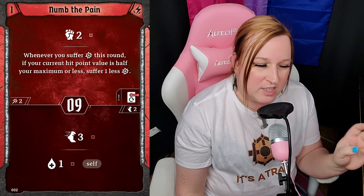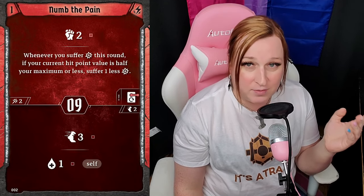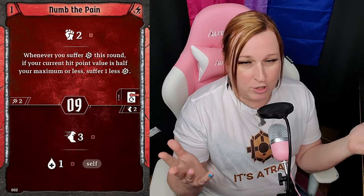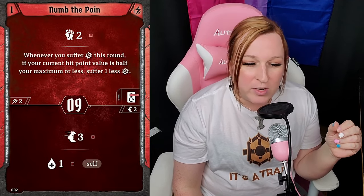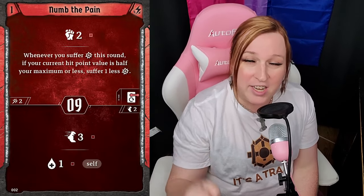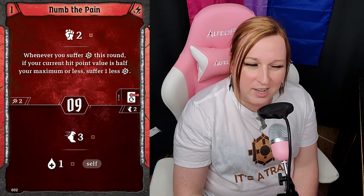Numb the Pain — initiative nine, good. Heal move three, heal one self. This class needs heals, and on initiative nine being able to remove wound and poison while still moving adds a lot. You also have a lot of self-damage, so healing is more valuable. The top is retaliate two for the round. Whenever you suffer damage this round at or below half health, drop incoming damage by one — this can add up a lot if you're tanking, or even walking through a trap. Damage prevention while punching out retaliate damage — this adds up to more than anticipated.